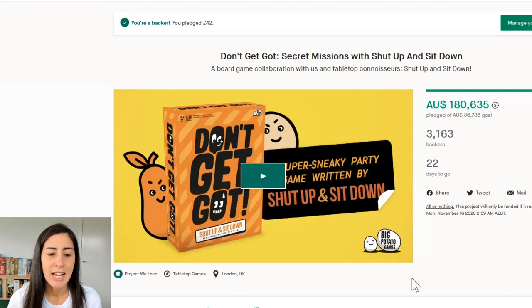The next game is another one that took me by surprise. Don't Get Got is a party game that came out about a year ago and it was on my to-buy list pre-COVID. Because it plays so many people, when COVID hit it went off the agenda as we started buying more two-player games. It got relaunched, and Shut Up and Sit Down became involved with Big Potato Games for a special edition — they loved the game so much after their review that they were asked to come back and do this.